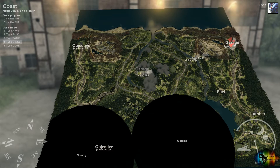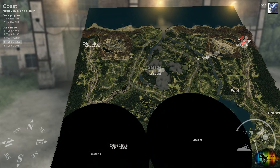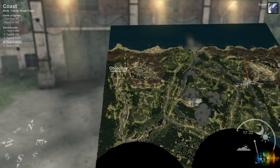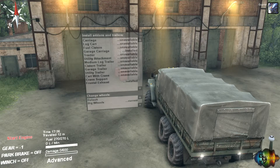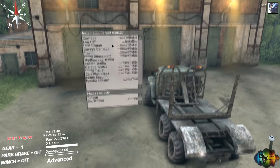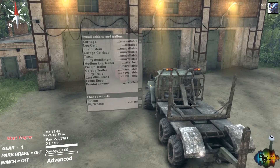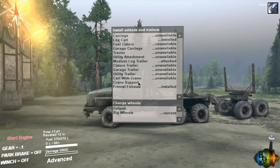This is the first map and I'm on casual mode until I get used to these wonky camera things. The objective is to get lumber to the objectives. There are a few ways you can do this - with this lorry here, if I take the tractor off you can have a log cart on. With a log cart you can have a medium trailer attached, and then you can have a crane and crane support and all that stuff on as well.